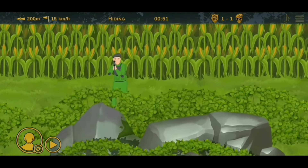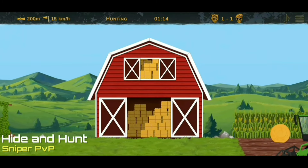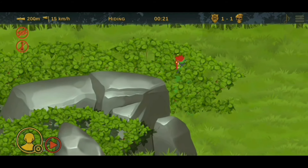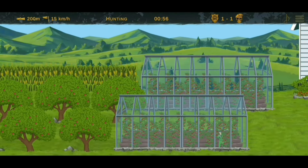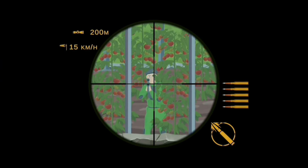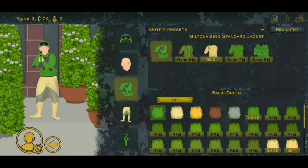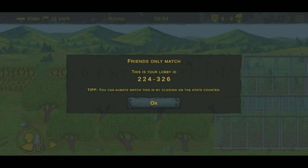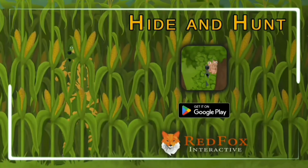Before we move on, let me tell you about an intense multiplayer experience: Hide and Hunt. In this tactical sniper game, the challenge is simple but thrilling. You'll need to hide your character perfectly in the environment and outsmart your enemy before they find you. But there's a twist — you only have one minute to hide. Once hidden, the hunt begins. Equip your sniper rifle, calculate wind and bullet drop, and take down your opponent before they get the drop on you. You can customize your character to blend seamlessly with your surroundings, making each round more strategic. Plus, you can set up private matches with friends, tailoring the game rules to your liking. If you're into intense tactical PvP games, Hide and Hunt is one you don't want to miss. You'll find the download link in the description below.